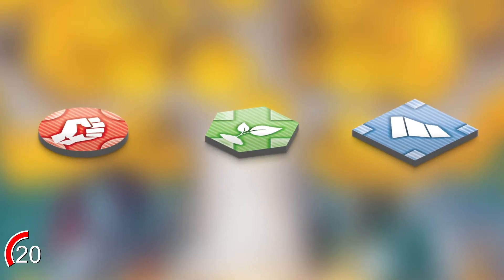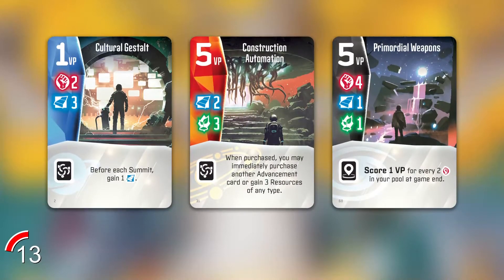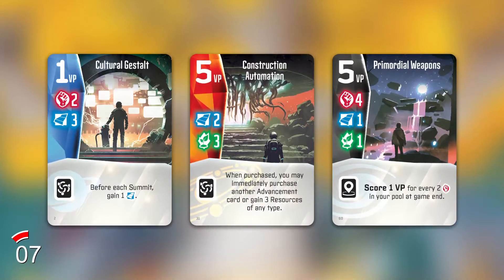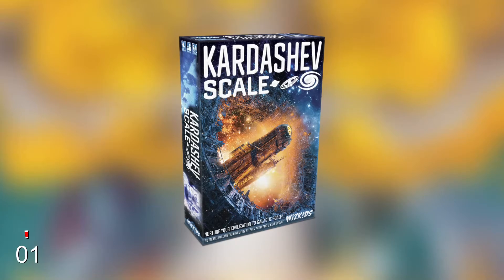Each round you'll choose one of four actions to perform at a summit, collecting one of three types of resources or purchasing advancements. In a rock-paper-scissors fashion, you'll compare your chosen actions to the actions chosen by your left and right neighbors. Win against one or both of them and you'll collect two of your chosen resources. The player with the most points is the winner.